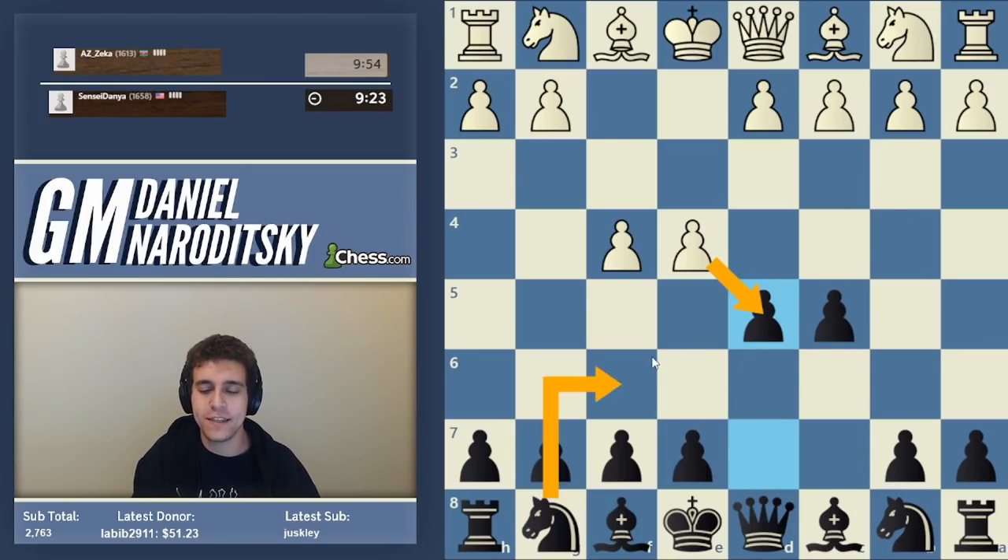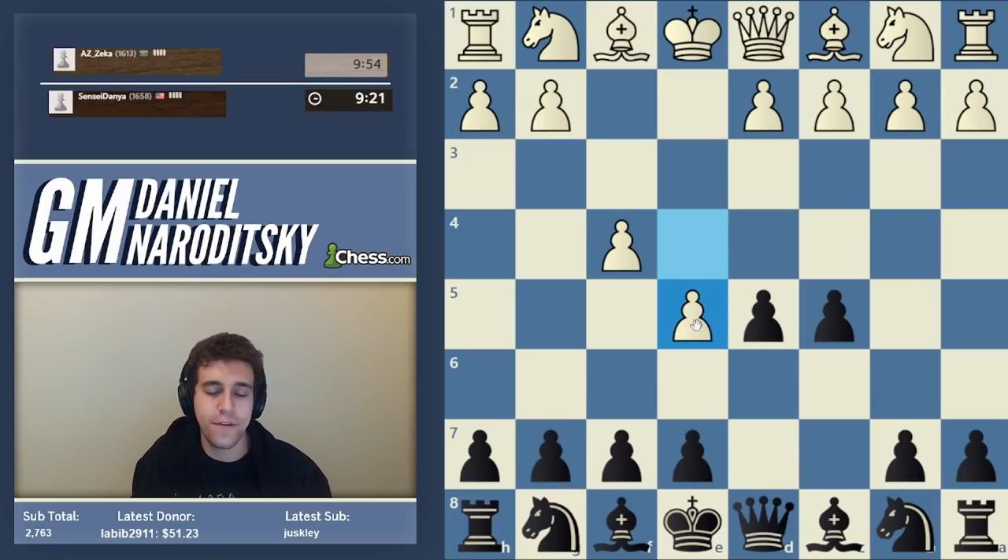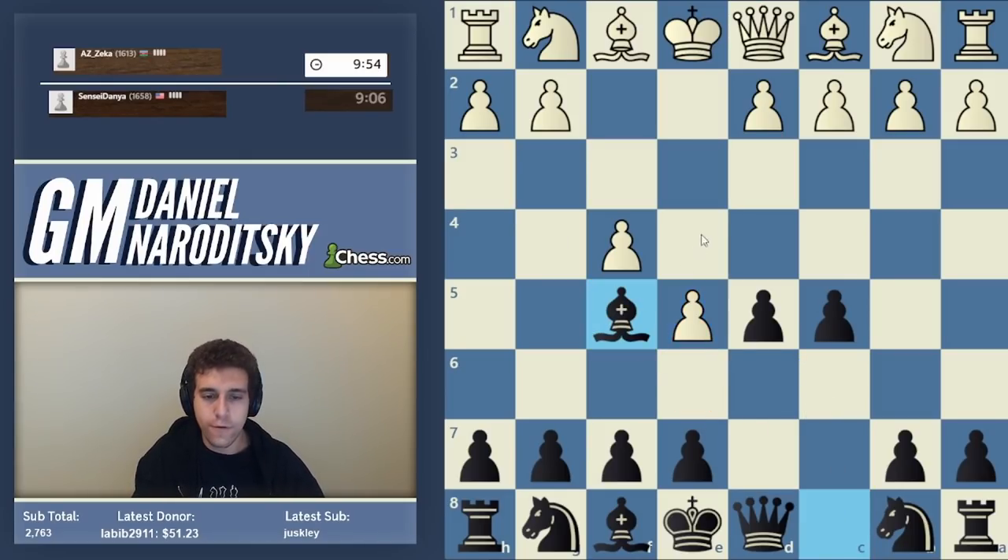E5 allows you to get a good French-type structure. What is the almost automatic response here? Not e6 — e6 literally transposes to a French. First we get the bishop outside the pawn chain, then we play e6. Otherwise everybody would do this and it would transpose into a French.